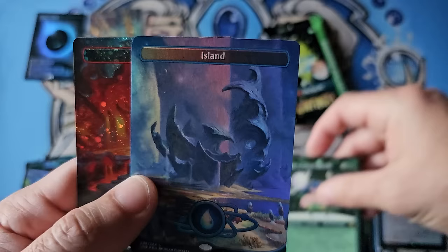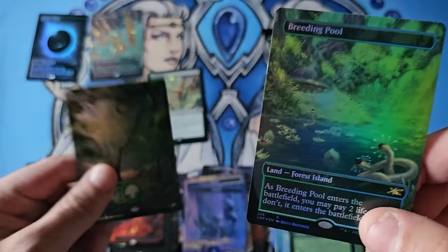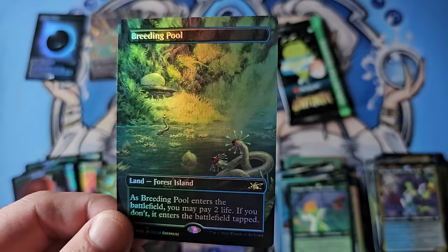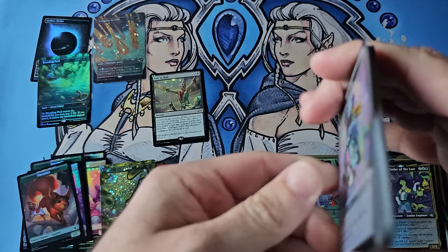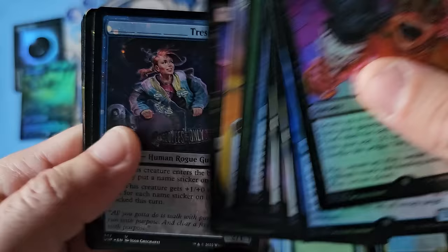We've got our gorgeous Island and galaxy Mountain. I've been saying for a long time, when people ask me 'Rudy, what happened to Infinity, is it completely dead, what happened to the last Magic unsets ever?' Breeding Pool - just a regular one. These Shocklands, even after the reprint from Ravnica, are $20 to $25 a piece. The galaxy foils and shocks are $50 to $100.